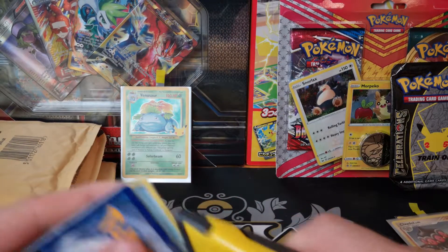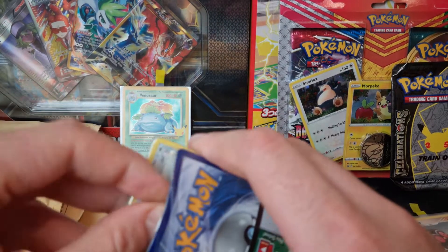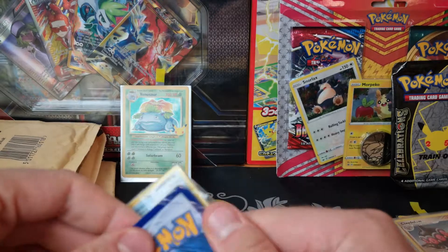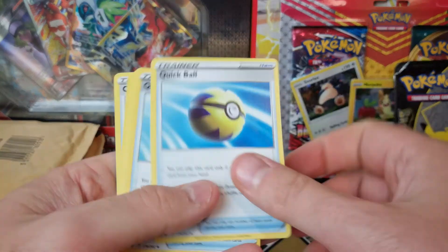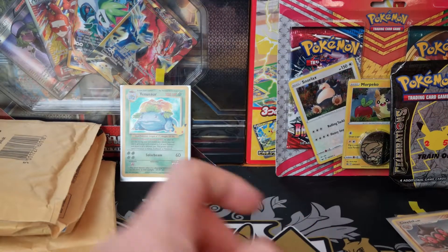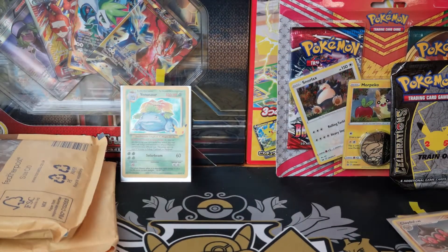I've no idea what's in here - these look like some trainer cards and stuff. Whoever packaged this has gone a bit crazy with the old packaging. It's probably just some stuff for decks and some tournament cards and things. I think I purchased more Quick Balls as well because I was running out of Quick Balls for my decks, so that's a good thing to get.